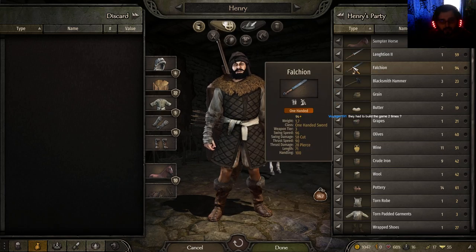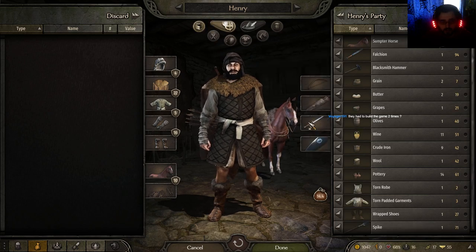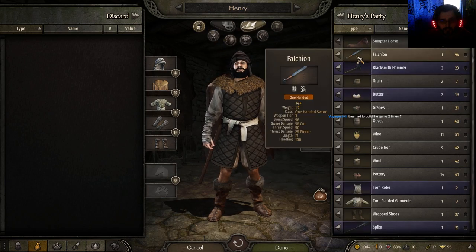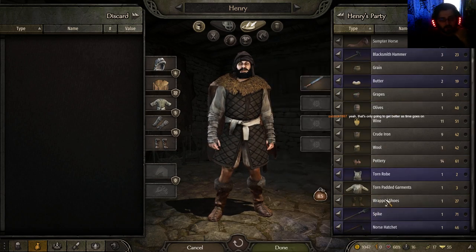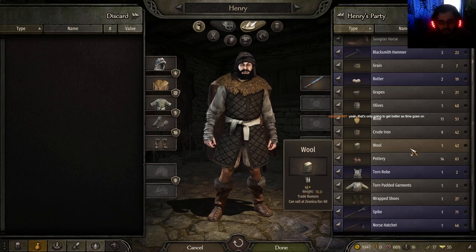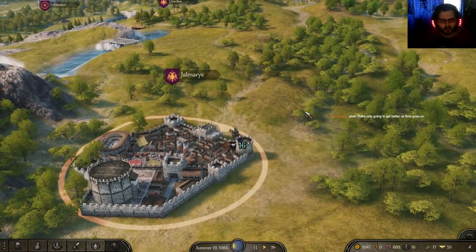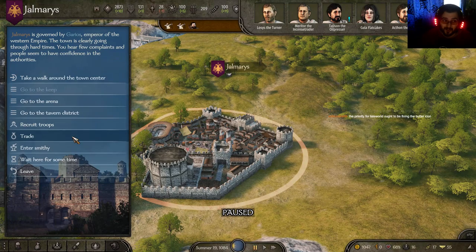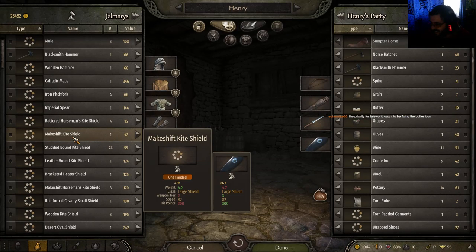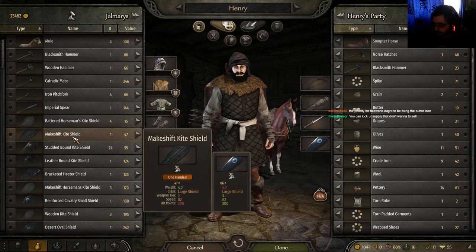I need to take that spear off of me. We're going to grab that for mounted, and this for civilian use. Hell yeah, that's for civilian use. It might be a good idea to add a shield to the civilian use. You're super soldierly armed — yeah, but I'm safe. This is only going to get better as time goes on. Yes, it will.